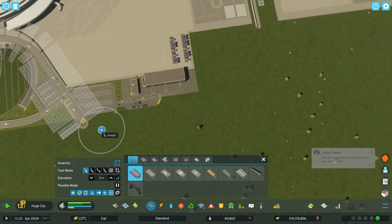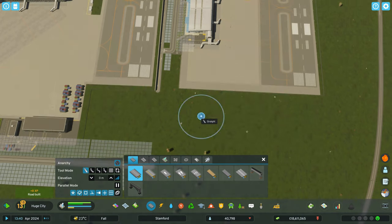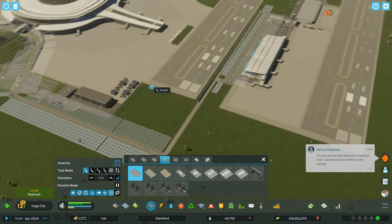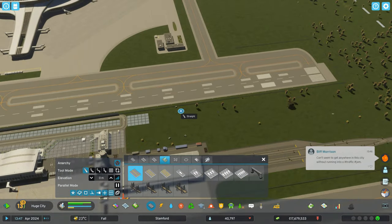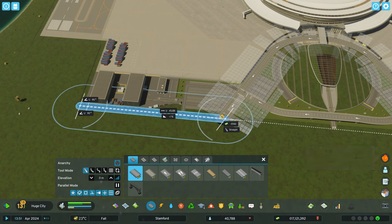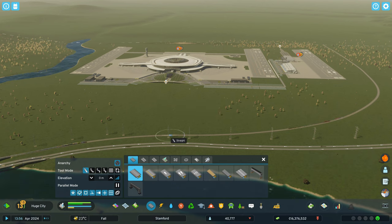Now that we have that road in place, we want to connect the international airport with the regional airport. We're using a single-lane road going straight across and bringing that highway down to connect them. It'll be a little unusual to have a highway road there, but once everything is built up it will look fine. On the other side of the international airport — again, very massive — there are multiple sections of road that need connecting, including roads to the cargo terminal.